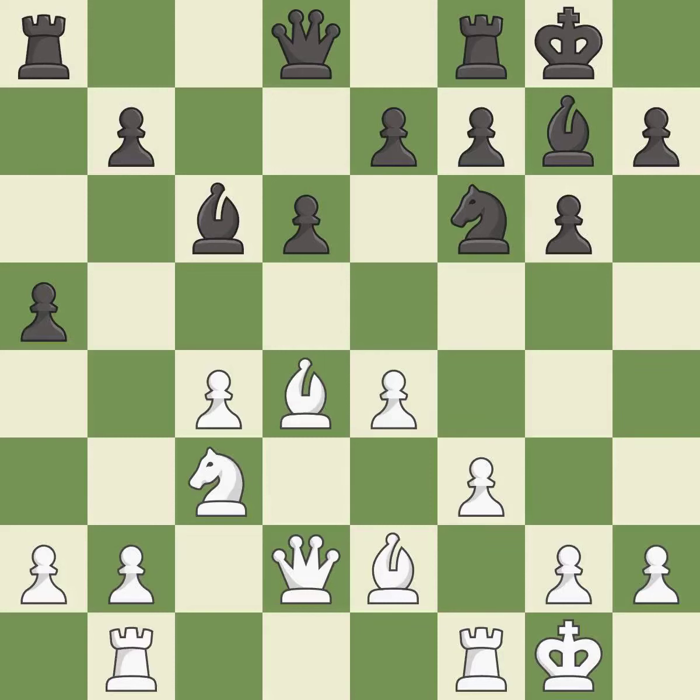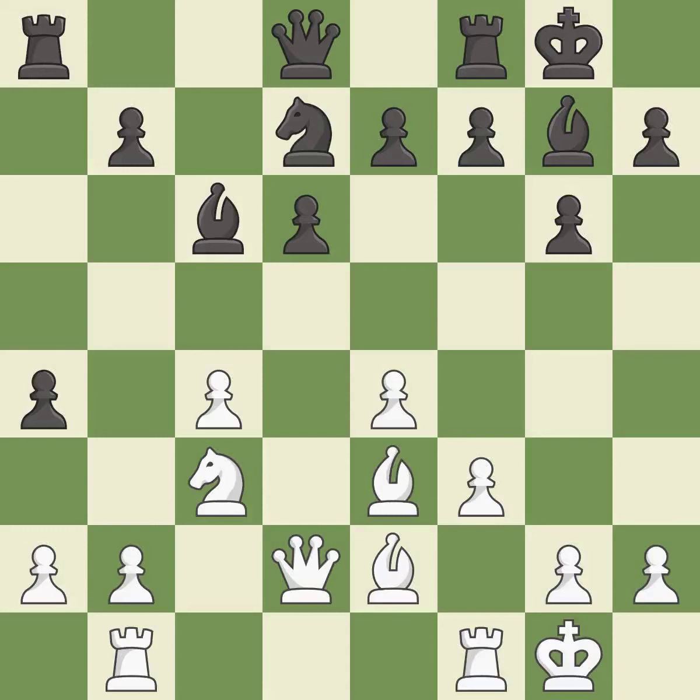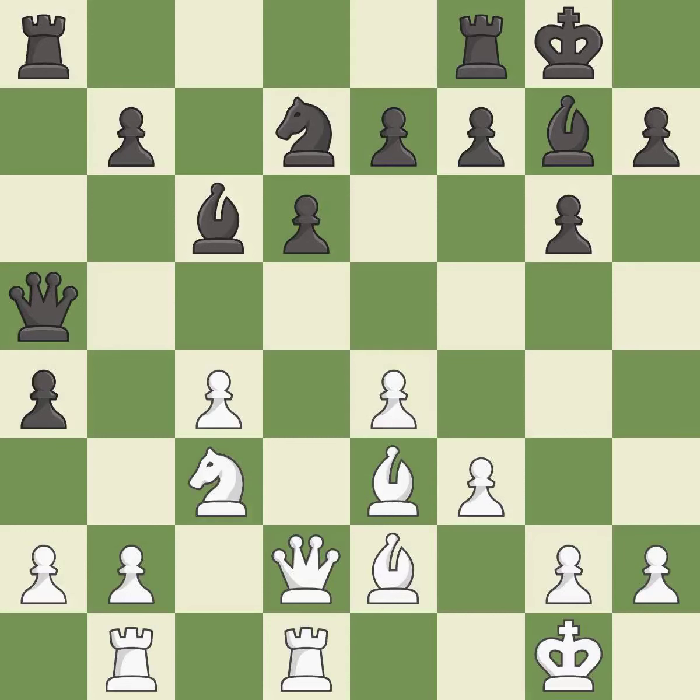This activates a rook by developing it off of its starting square. This offers an equal trade of pieces. It is the last book move and this is the strongest option. The rooks can see each other now, allowing them to provide mutual defense.